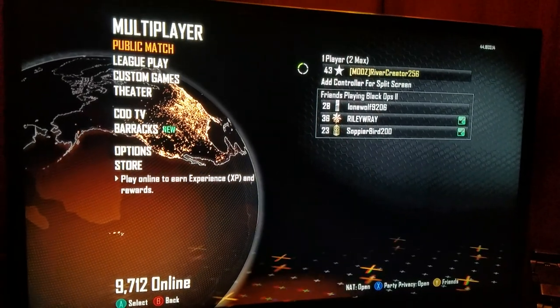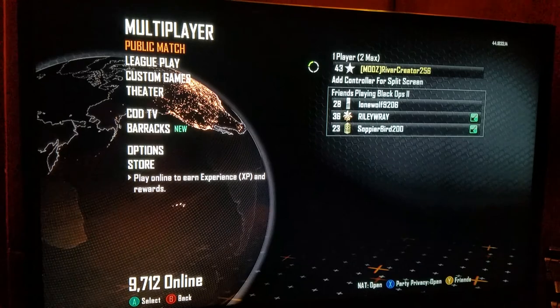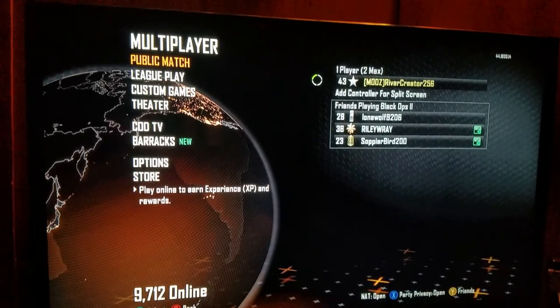Then go to Custom Games, make sure you have it, and then you'll have to make yourself force host. After you do that, you can go into public matches and just start fooling around with mods.